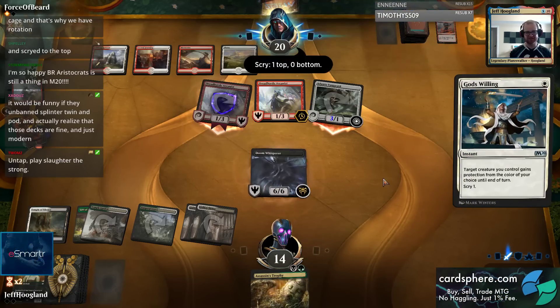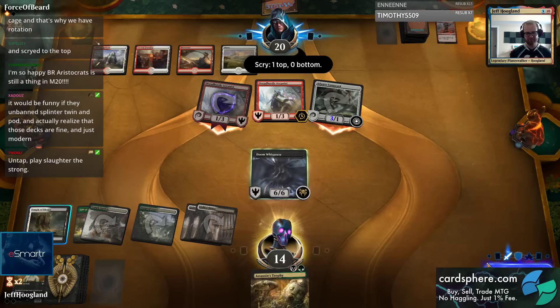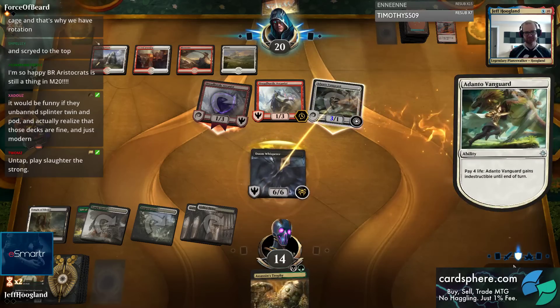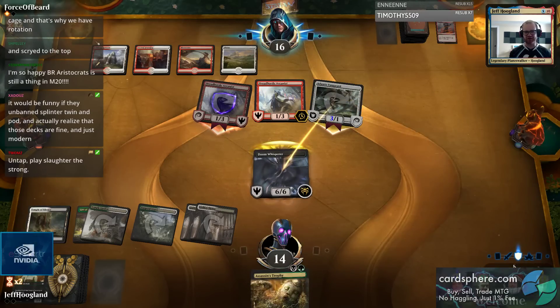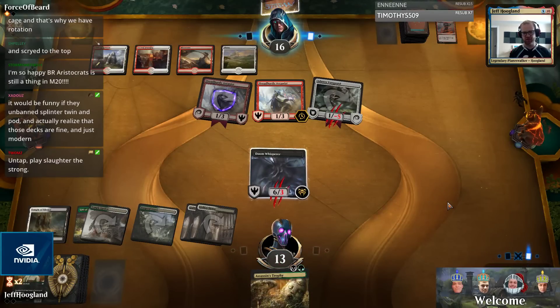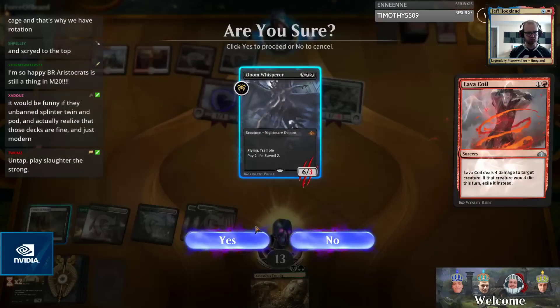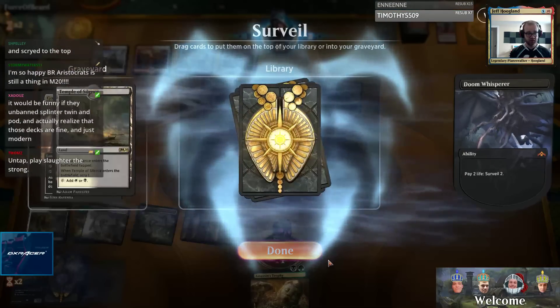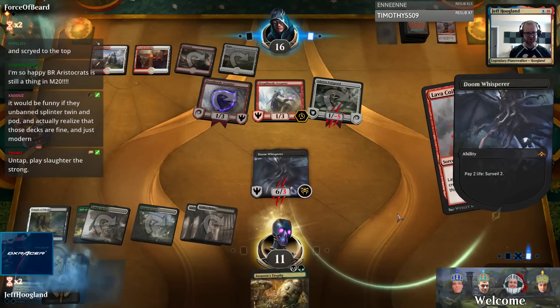Why did we attack with this? We have a Reckless Rage. Did we draw Reckless Rage? If they had Reckless Rage, they would have Rage-Flashback Raged, right? They have Lava Coil - brutal. All right, good surveil.